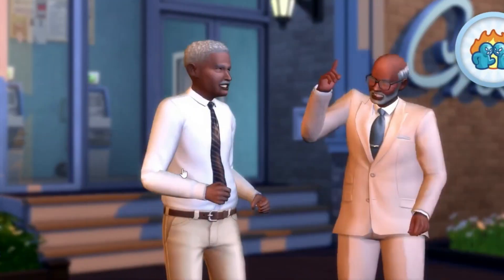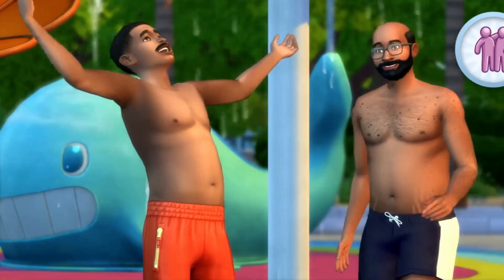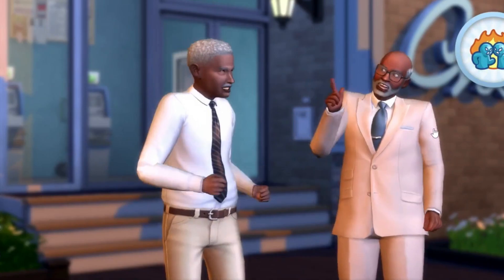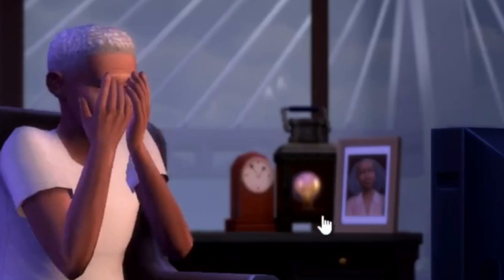This guy looks like he might be friends with the previous sim — he was bald and has glasses in the next scene. I'm assuming they're friends and maybe that's his boss, because the next scene shows he's lost his job, so that's obviously a milestone. A lot of people on Twitter are also talking about how the bridge looks higher in the room he's in, giving it more of an apartment feel — so they're assuming we might be getting apartments with this expansion pack, and I'm really hoping we do.